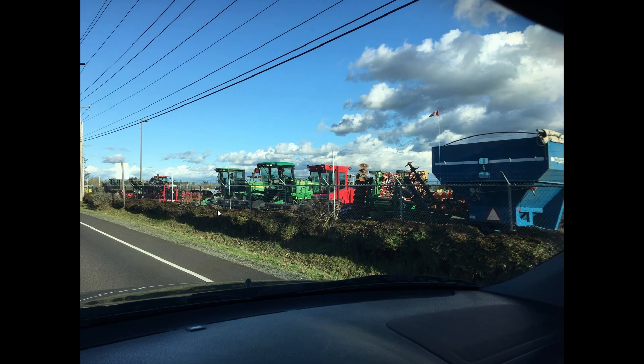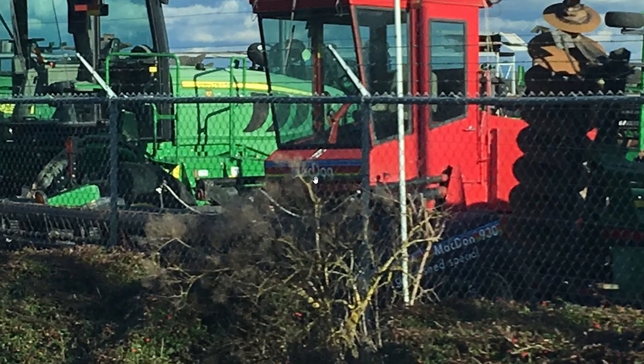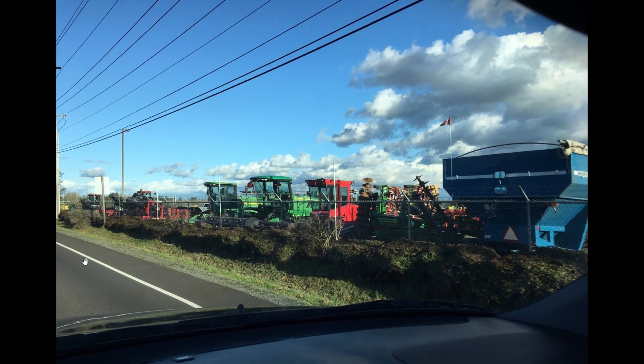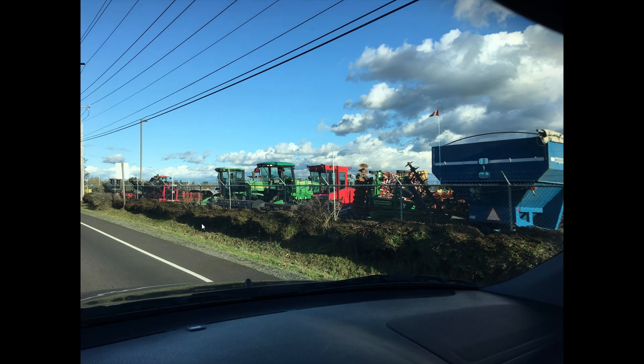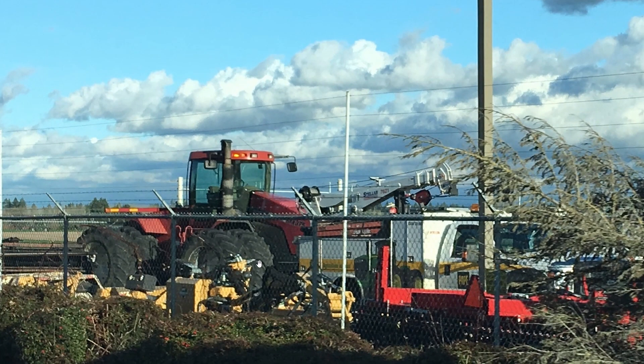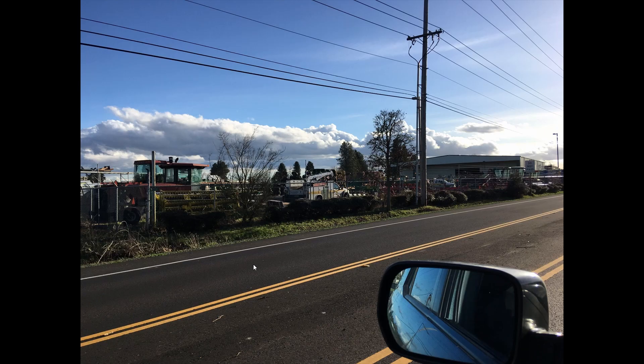Some windrowers there that you see. Like so many dealerships, their main paint color is green, but if a farmer comes to them and wants to trade in a different color, well, they'll accept it. It looks like that's a MacDon windrower — sure enough, right on the header. And you see some red paint, even blue paint here with the chaser bin. Oh, and even a four-wheel drive — looks like a Case International over there. So, an American dealership. I may have taken some more pictures later — I'm sure they just love people driving by slowly taking pictures.